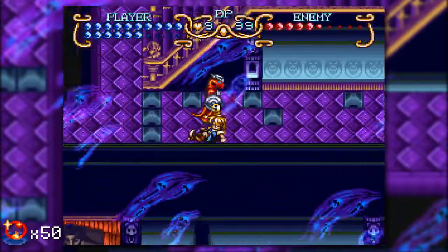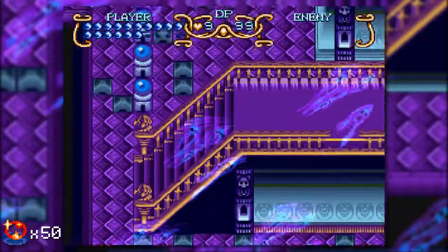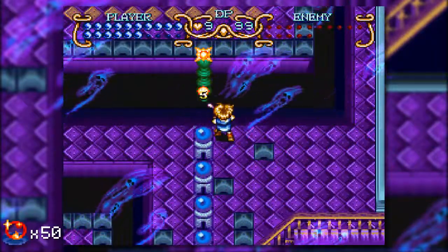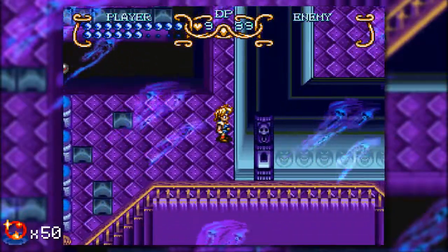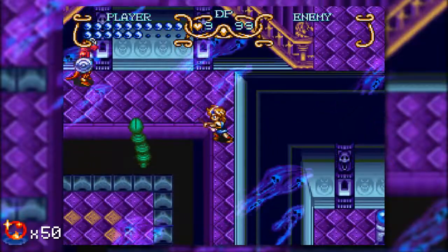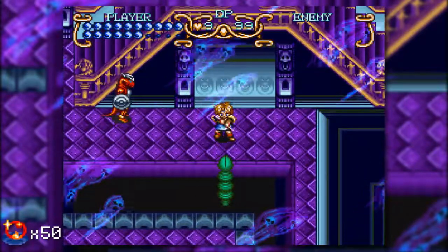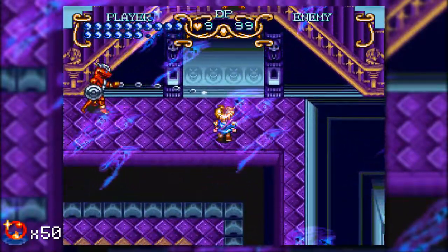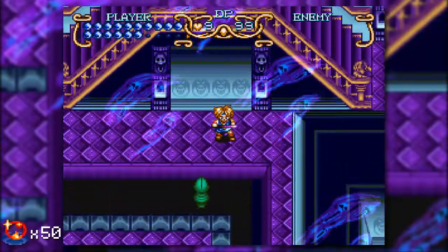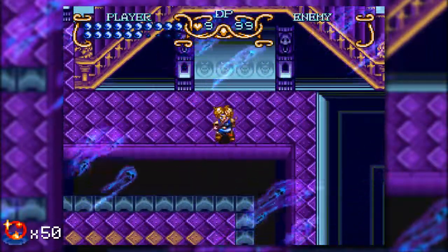Not having too much trouble with this place so far. These are essentially enemies we already dealt with, so you're able to use the tactics from before. With Gorgon Eye guys, if you're too close to them it's difficult to properly block those projectile attacks. So you want to get a shot or two in, back off, and then block.